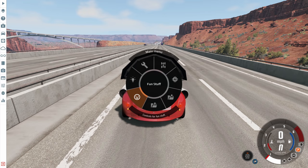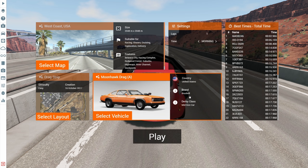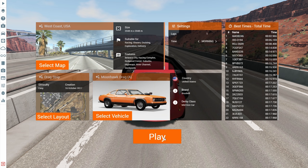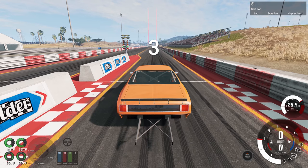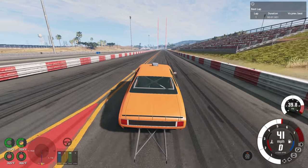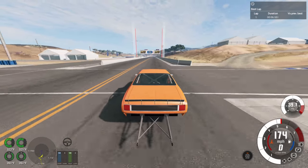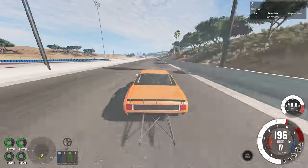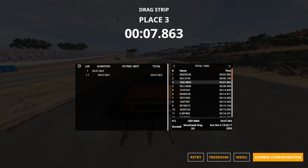Now I want to see how fast a car with rockets strapped to it is in a straight line, compared to a car designed to go fast in a straight line — like the drag version of the Moonhawk. We're doing a couple of races at West Coast USA to compare times. First we need a baseline: what does the drag-modified Moonhawk get in the quarter mile? The answer is a time of just under eight seconds at 7.863.